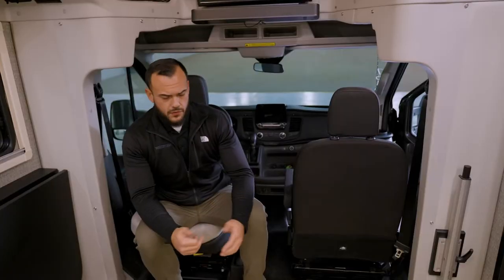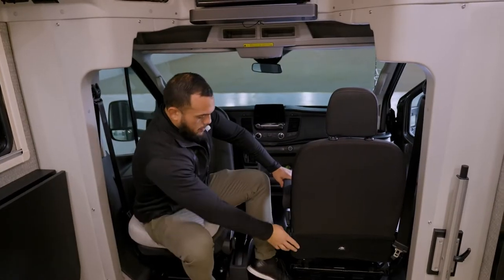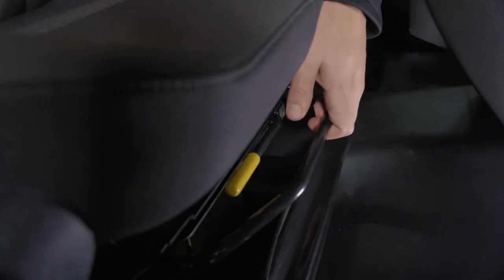To expand the livability space here in Ureco when you get to your campsite, you're able to swivel your cab seats. To successfully do that, you want to make sure the bottom portion of the seat is extended completely back.